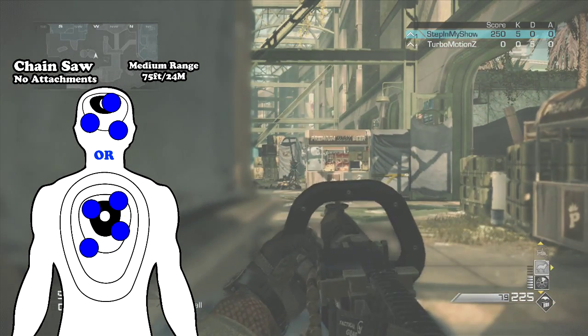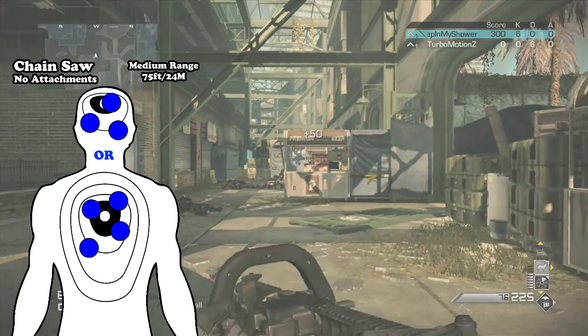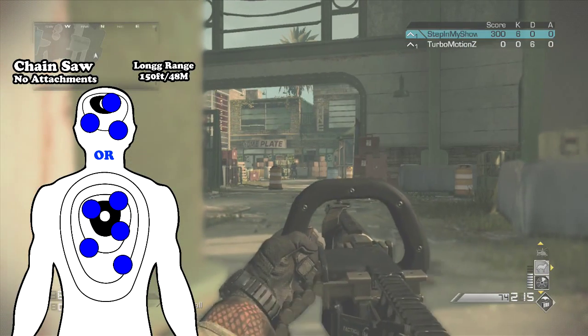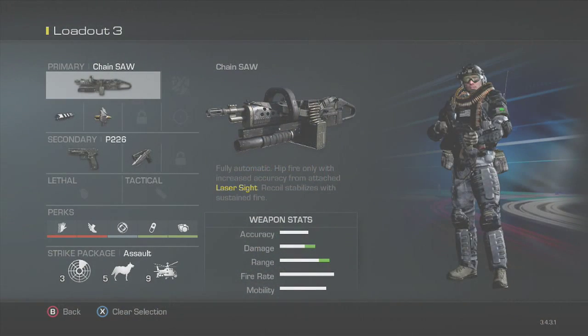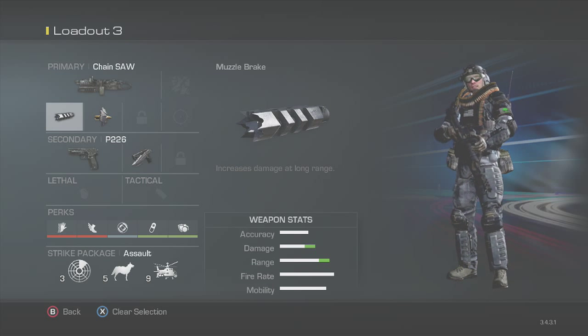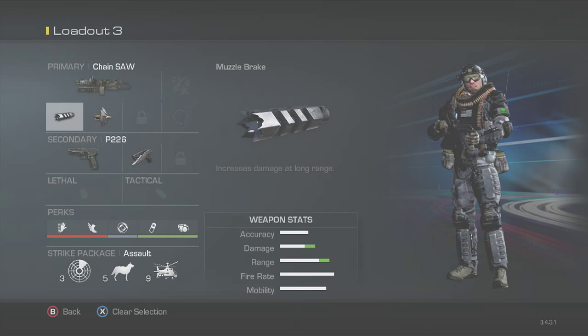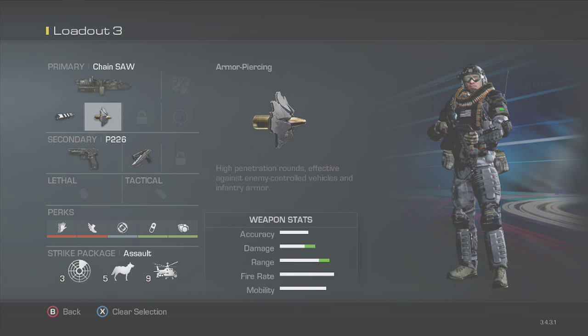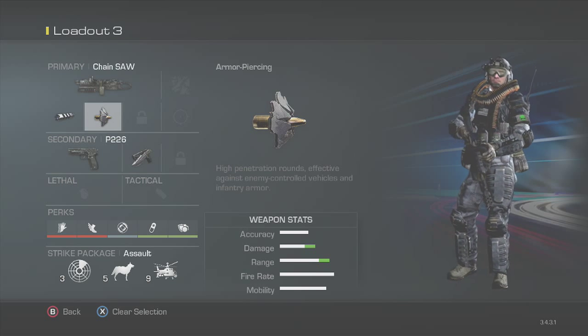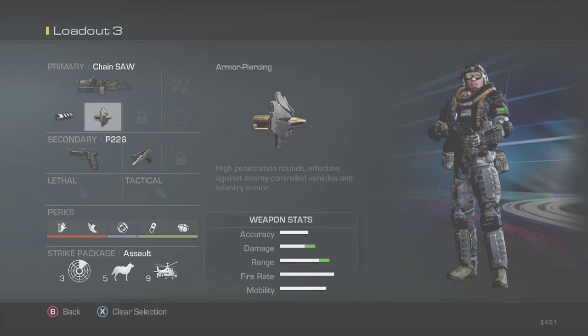Moving on to a little further range — just 25 feet added — it's the same exact thing, considering you won't really use this gun at too far a distance. At the absolute maximum range, which I don't know why you would shoot this far, it takes 3 headshots or 5 body shots to get a kill at around 150 feet. Now, the custom class uses this gun's uniqueness to its advantage — that's why we have muzzle break and penetrating rounds. You'll get a bit more range and damage, which helps this gun all around, considering it has the fastest rate of fire and fastest mobility in its class.